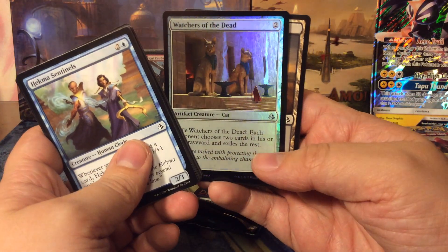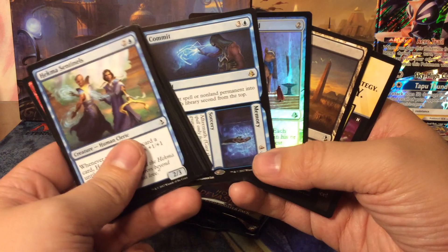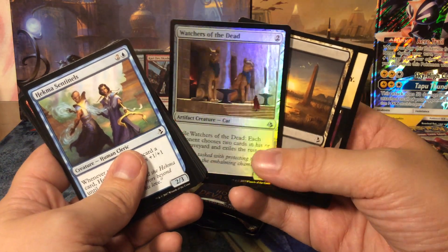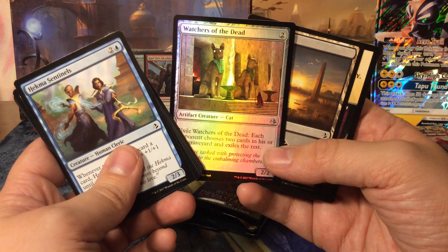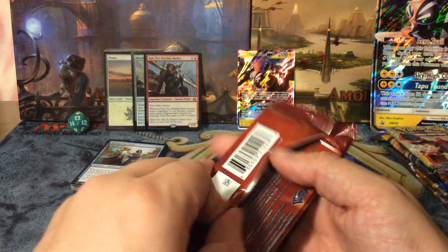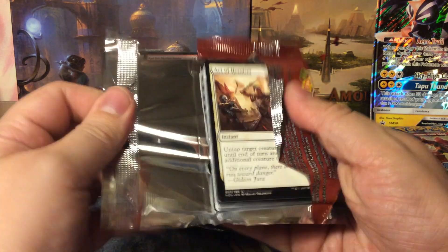We also get a foil Watchers of the Dead, which is an uncommon, a swamp, and an advertisement card. Worth noting for Pokemon viewers: you don't get a guaranteed foil in each Magic pack, whereas Magic viewers should know that Pokemon does include a foil in every single booster — which is much better.